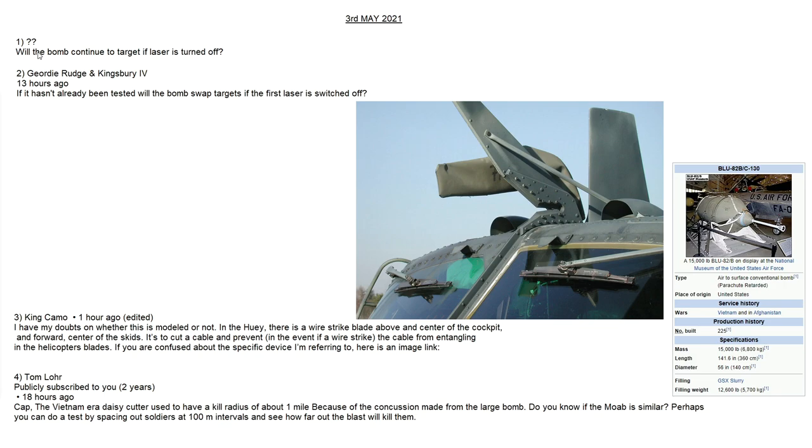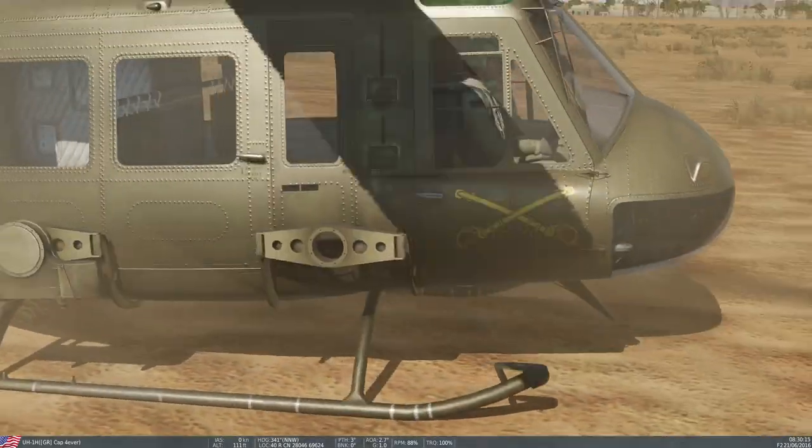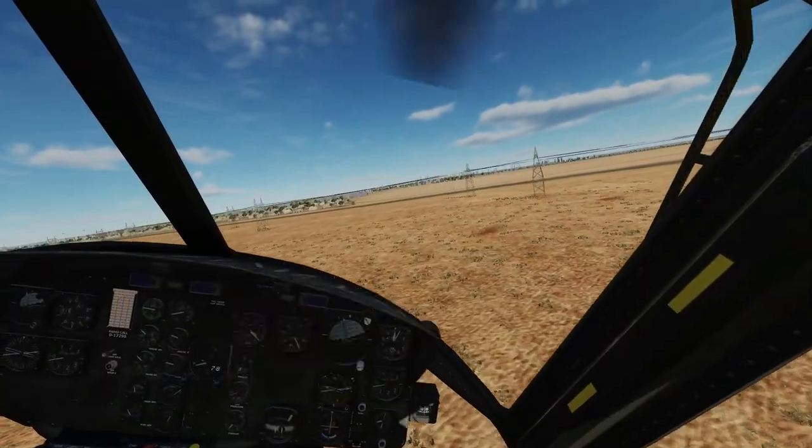Third viewer request, from King Camo: in the Huey there's a wire strike blade above the center of the cockpit — do you know what it is? I always thought it was an aerial. There's actually a wire cutter on top and on the bottom. It's designed to cut a cable in the event of a wire strike, preventing the cable from entangling the rotor blade. The wire hits the flange, filters into the cutter, and gets cut. There's also a strip down the center of the windshield. Let's test if this is modeled in DCS.